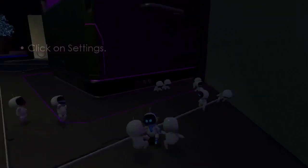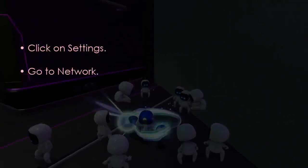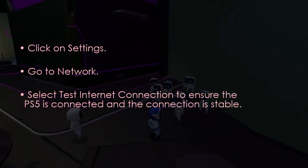Now let's proceed to check the internet connection. Open Settings, go to Network, then select Test Internet Connection to confirm the Wi-Fi is connected and stable.